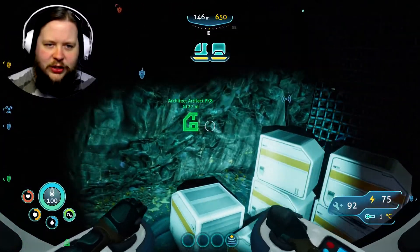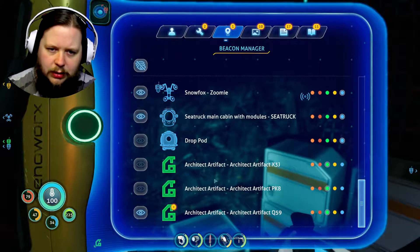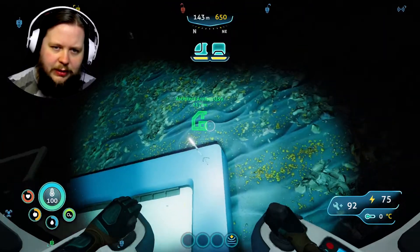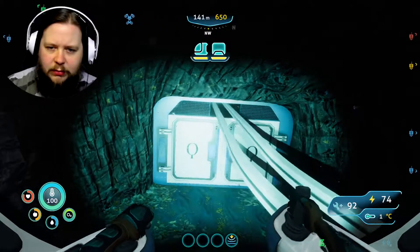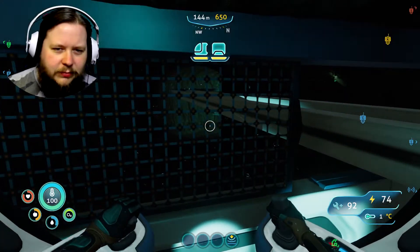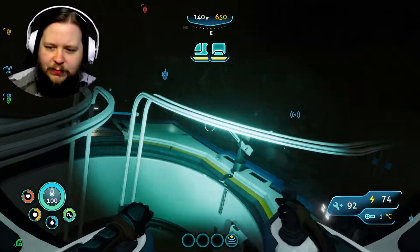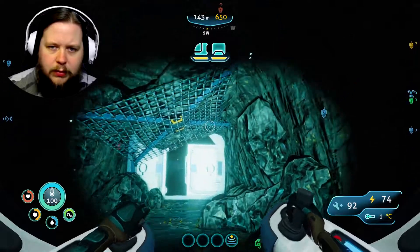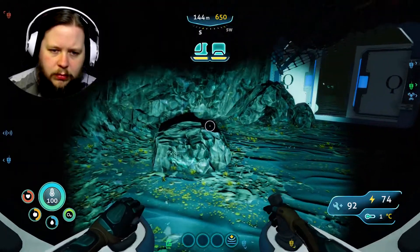Where's that artifact? I should remove the artifact we already have. The one we're going for is directly below us — there it is. Do we just go down here? Seems to be some sort of rail system for the bases here. Oh, this one's even open. What kind of fish is that? Oh, it's the tri-ops. I kind of wish there was a way to just hop straight in the sea truck.